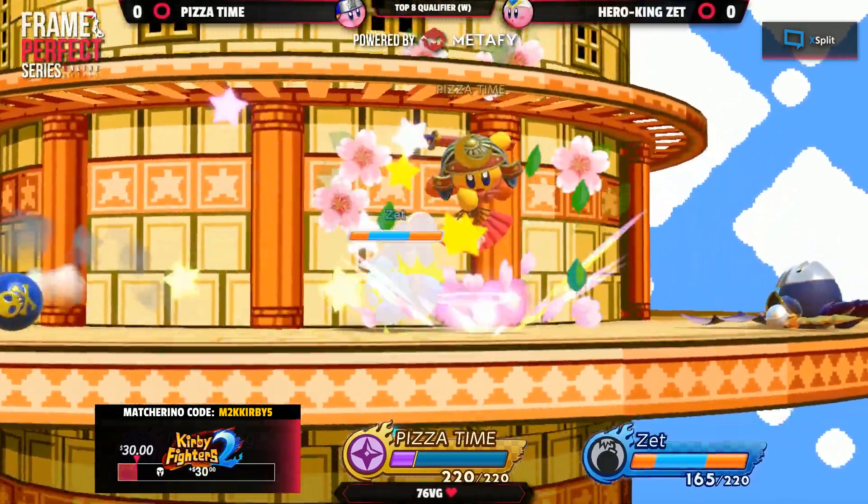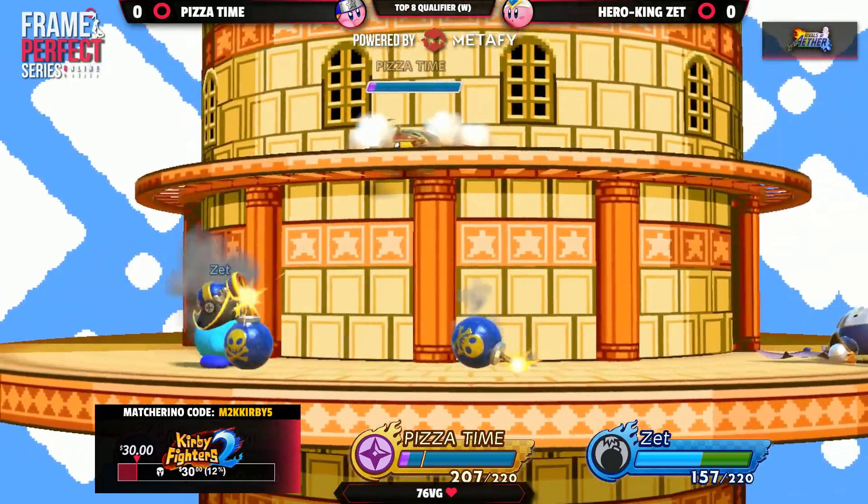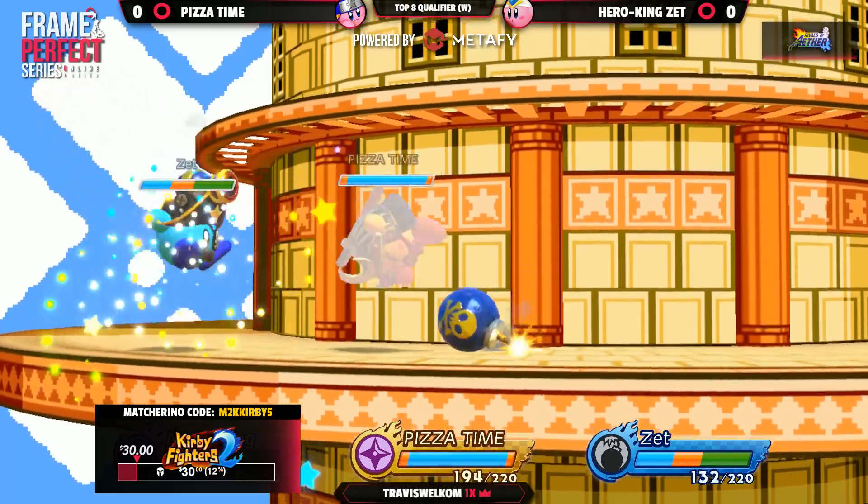So we're starting off on Butter Building. It's a pretty good neutral stage here for this matchup. Great conversion off of that air puff to start for Pizza Time. Using the aerial counter right from the beginning — that's an interesting tool you don't see much of.